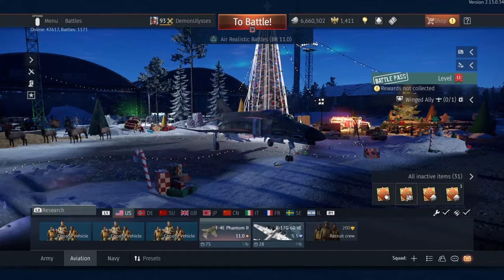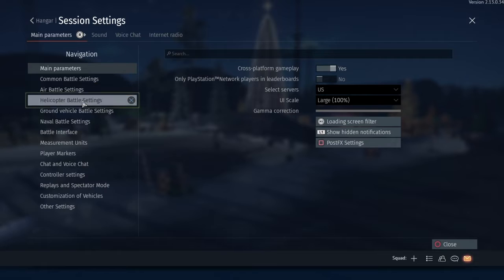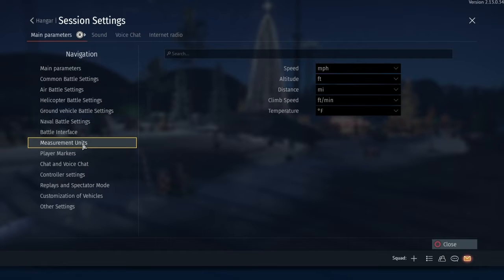To begin with how to change your settings in the game, whatever your preference, you go to the options section and go all the way down to the measurement units, as you can see above. Temperature, climb speed, distance, altitude, and speed each have their own different set of categories you can choose from.